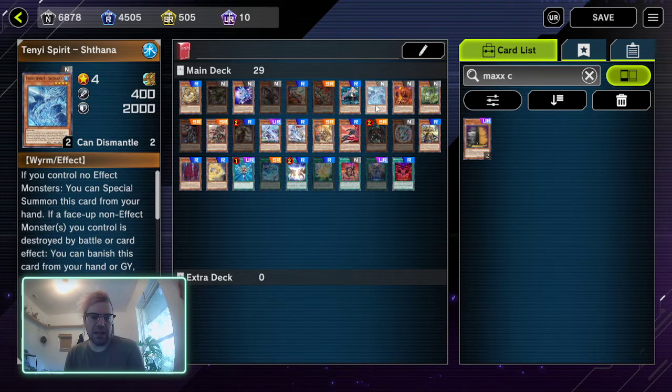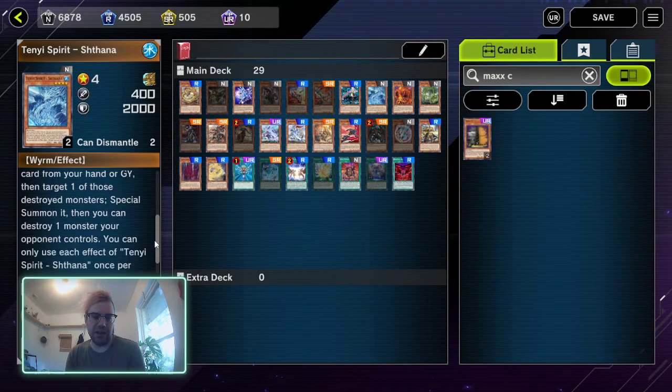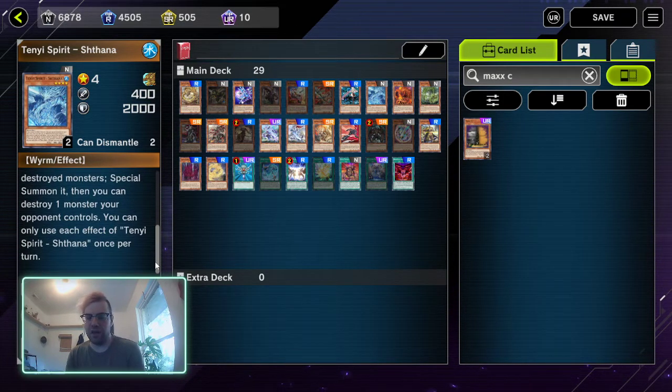Being able to discourage your opponent from overextending while also drawing cards — very good effect. We already covered the Tenyi effects. Side note for Hanah: you'll probably never see the banish-from-graveyard-and-special-summon-and-destroy effect, but if you do, you can chain Maxx C to that effect. Otherwise you'd be chaining Maxx C to the reveal effect or the special summon.